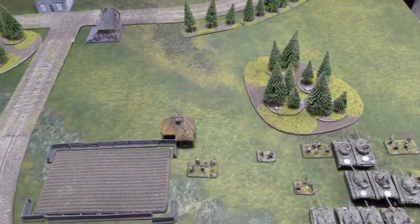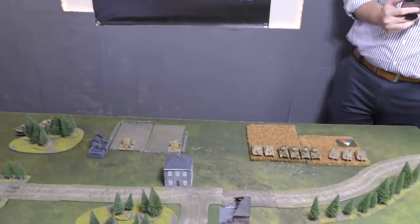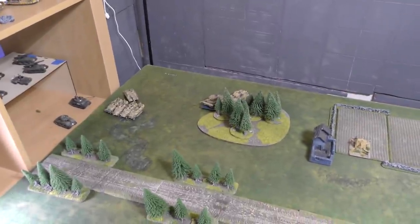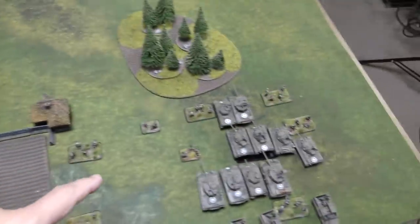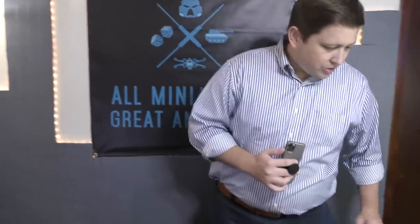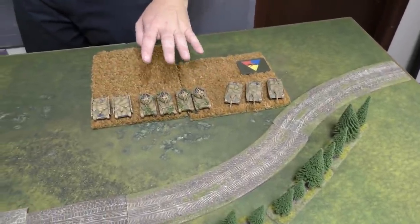The battlefield is set up. We're playing Free For All, the most basic of all games. You're on that side of the table, 12 inches in; I'm on this side of the table, 12 inches in. We have two objectives. Starting from my left to right: I have my three Panzer IV/70s in a nice crop field, and I have some Wirbelwinds.